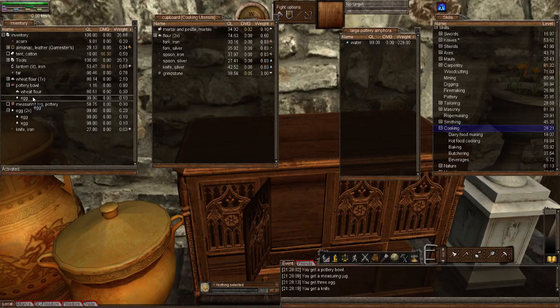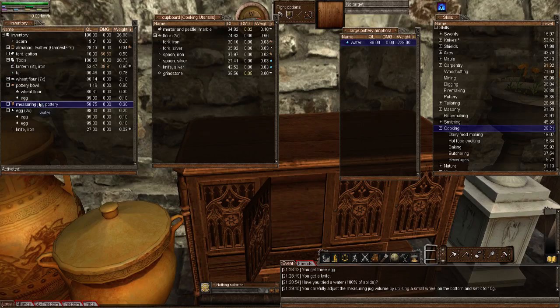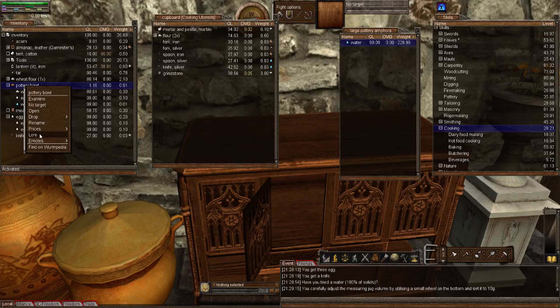When you put your different ingredients into the pottery bowl — you put one food type in and then another — then right-click on the actual pottery bowl and left-click on 'Law.' Then you'll get some text down here. It says: 'Have you tried water?' So it's saying try some water. So let's now add some water — I'm going to set my measuring jug to 10 grams. Let's drop some water in and add that to the pottery bowl. Let's right-click the pottery bowl and 'Law.' It now says: 'You think this may well work if you use the knife, but not enough water. Looks like it should use between 320 and 480 grams.'